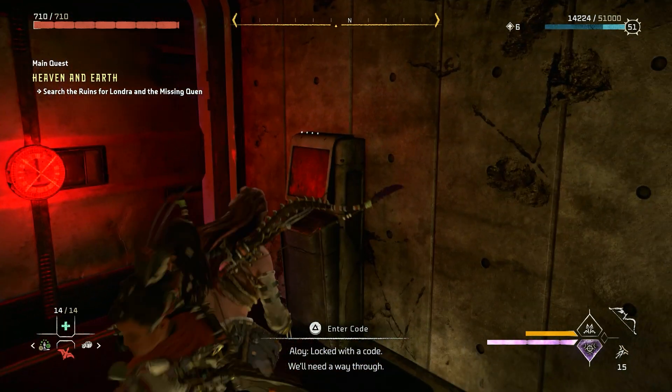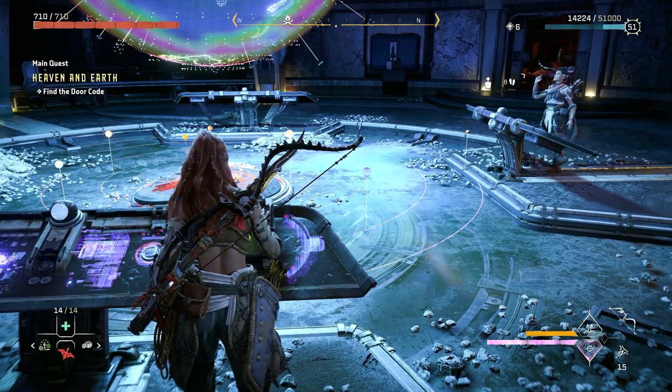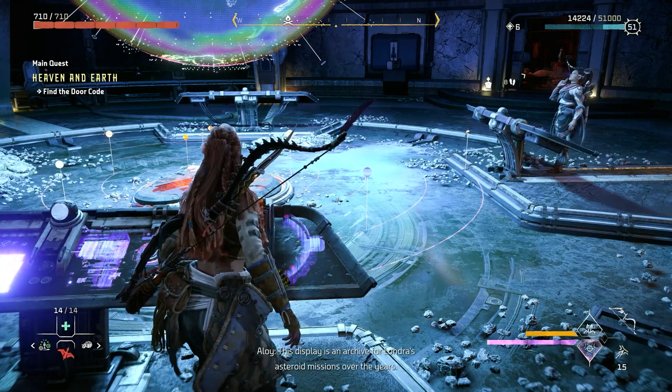In this video, I'm going to show you how to find the door code for the Heaven and Earth quest. This quest will lead you to a point where there's a giant hologram of Earth, and you need to interact with it to go through a bunch of logs.